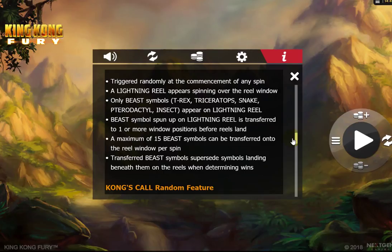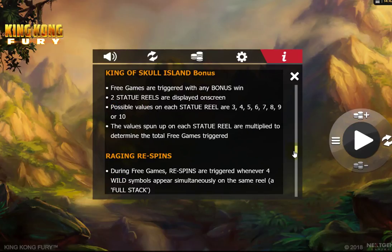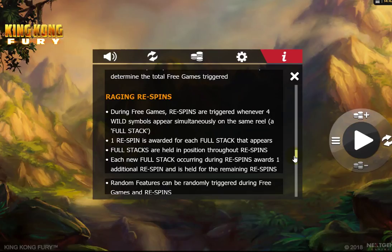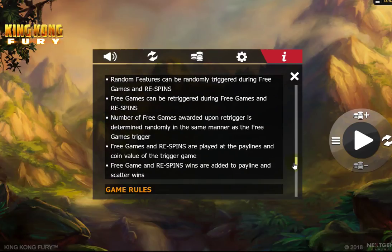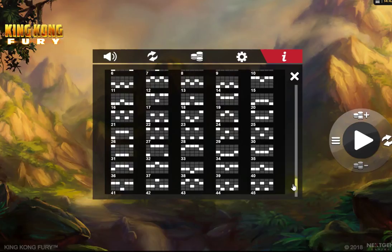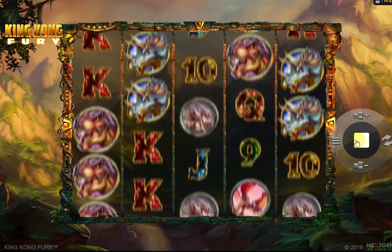As you'll see in the reel description, only the beast symbols will appear. A maximum of 15 can be transferred to the reel window per spin, so it's a way of possibly getting nearly a full screen — and that's the wild re-spin feature and the free spins. Random features can be randomly triggered during the free games and the re-spins. You can get re-triggers for the re-spins too. 50 pay lines and your RTP is 96.70%, which is quite good — and that's pretty much the pay guides and tables.